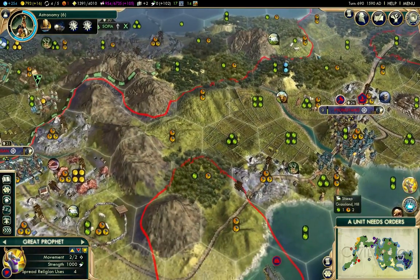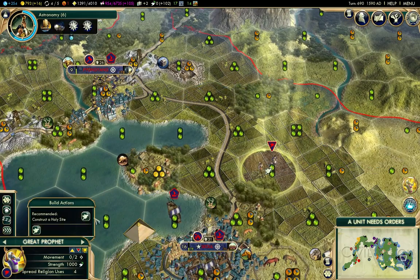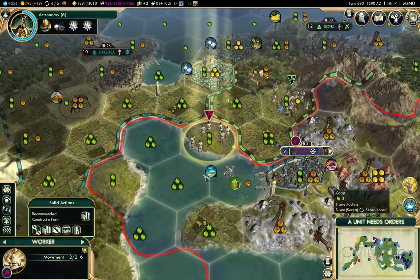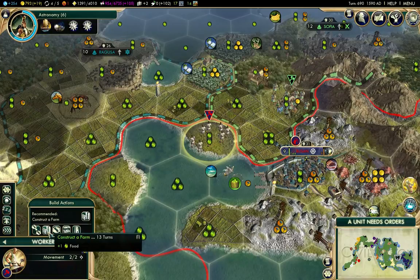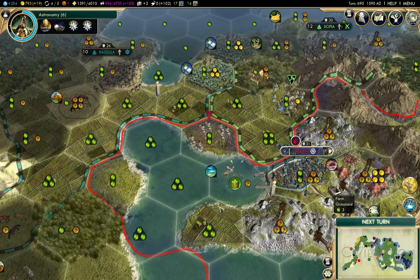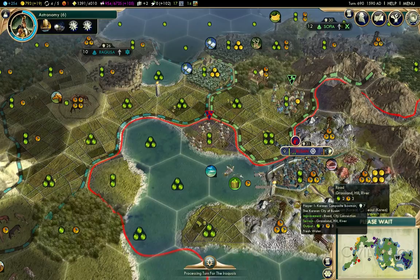I'm just going to plant him there where it suggests. I think that was an incomplete farm, actually — because it didn't ask me about replacing the existing improvement. So that had to be an incomplete farm.